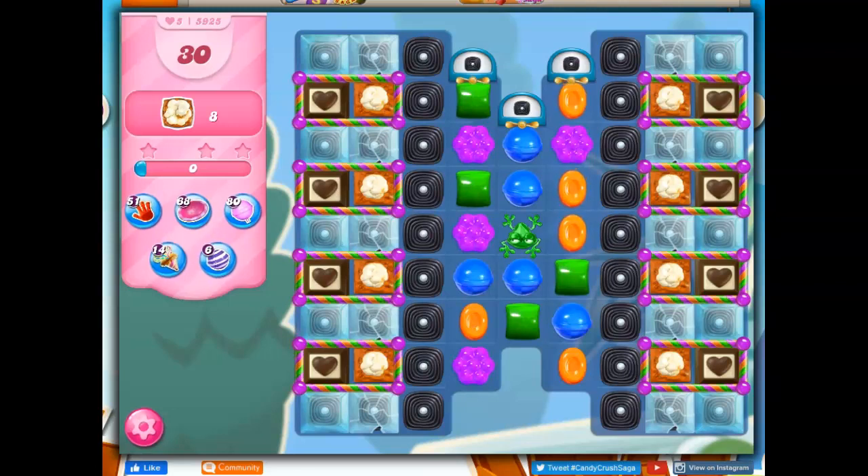Hi friends, this is Susie, your gaming guru, here to help you solve the puzzle of level 5925 in Candy Crush Saga, where we have 30 moves to pop 8 popcorn.